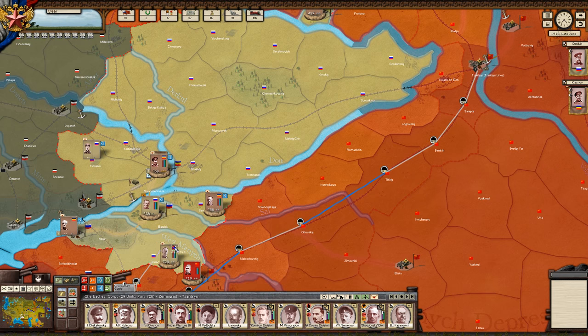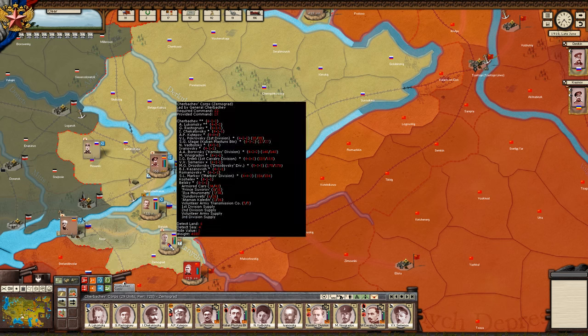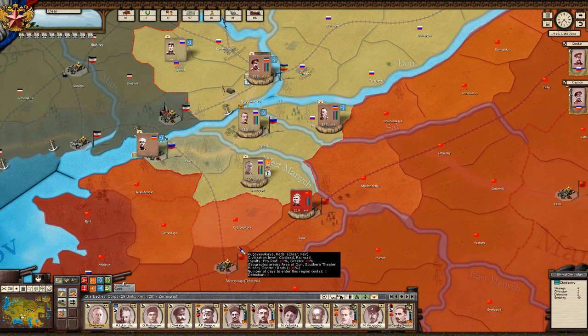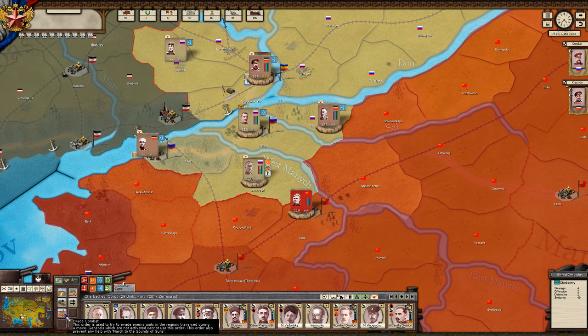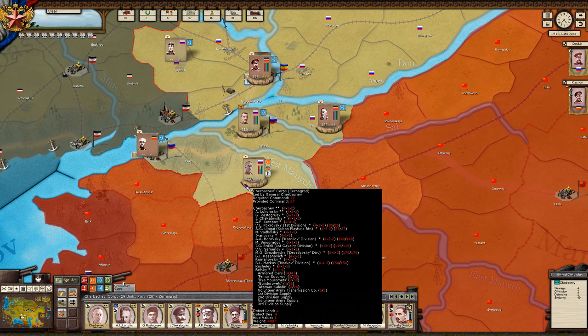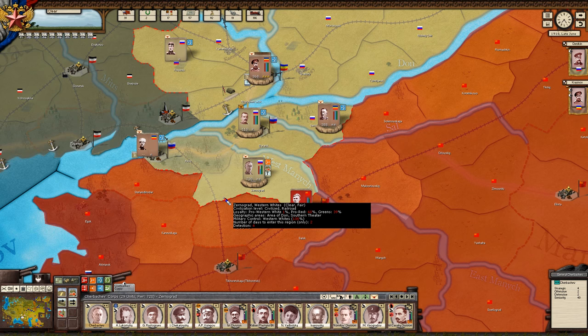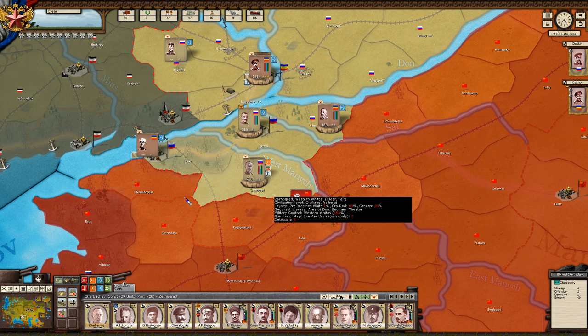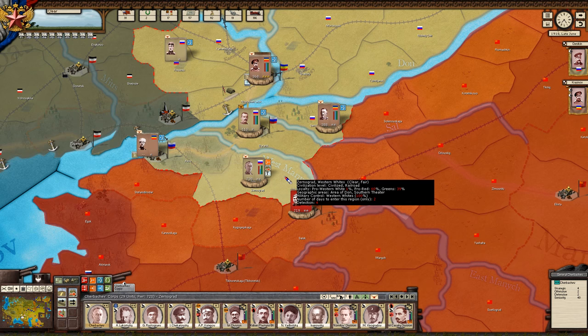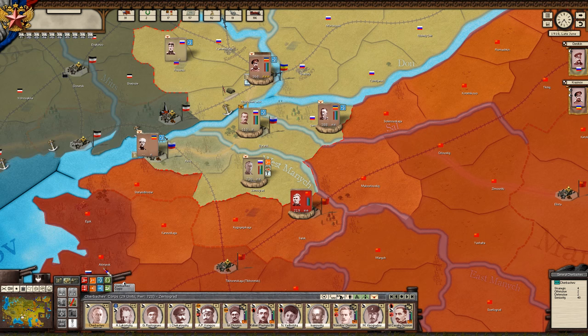Force march: there's a percentage-based chance to increase march speed. Without force march they'd be there in 26 days; with force march potentially 21 days — that's a percentage modifier affected by the skill of your commander and whether they're activated. I don't recommend it all the time as it does affect your troops. Evade combat means they won't answer to the sound of guns — if there's a battle nearby there's normally a chance nearby forces would join it, adding their numbers. Keeping forces positioned to support each other is incredibly important — think of it like chess.